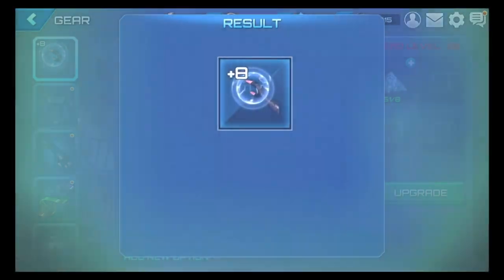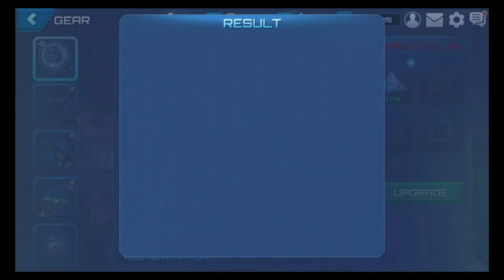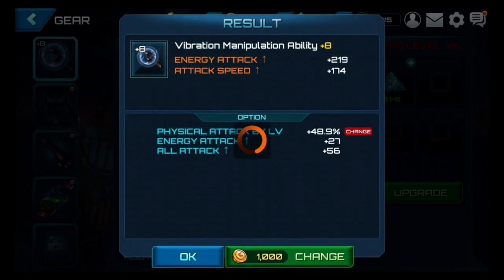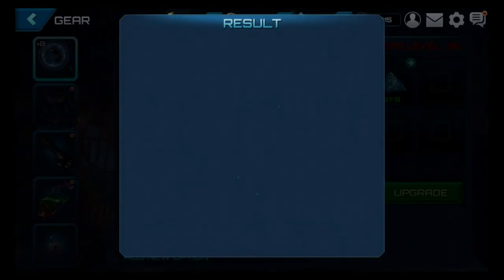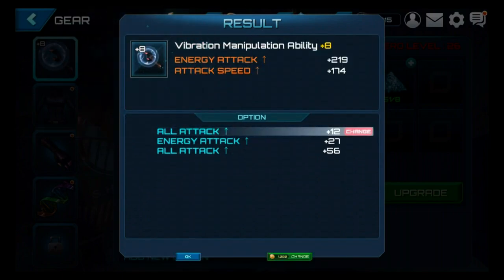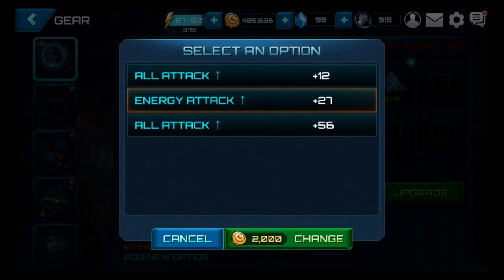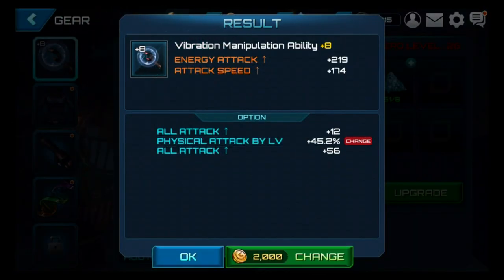Her first two gear options need to change — the last one is fine — but we want all attack in these slots. I'm looking for all attack here. This takes forever I have to say — big money, big money, no whammies. Got the orange ring of death there momentarily. I'm really excited about this patch; I'm planning on getting all five characters as soon as possible.